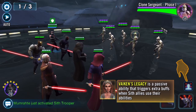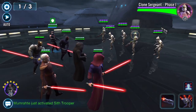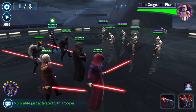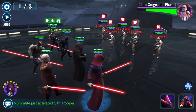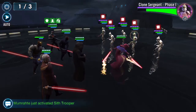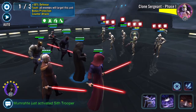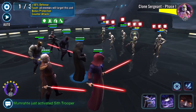There's a passive ability that triggers extra buffs when Sith allies use their abilities — oh, I thought that was already happening. It is already happening, it's automatic. Now they don't die and look at all this fun stuff: plus 50% taunt, bonus protection, and counter attack. Sweet.